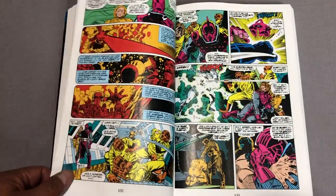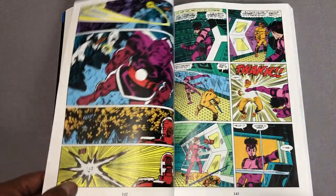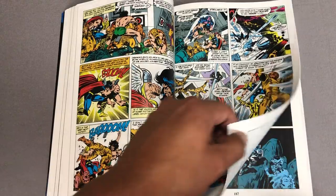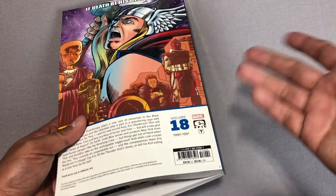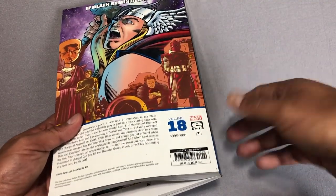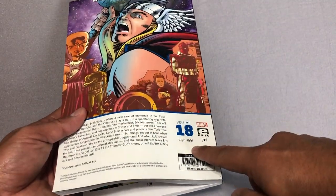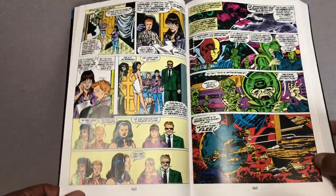As a kid I didn't appreciate it, just like I didn't appreciate Jack Kirby's artwork — I was a foolish kid. This takes place, and it says here in the back, 1990 to 1991. The retail price is $39.99. It tells you the numbers of issues it collects, the years, and a quick synopsis of what the story is about.